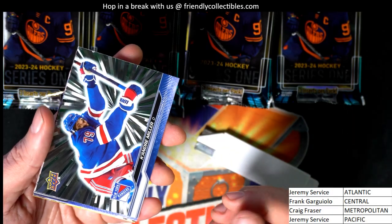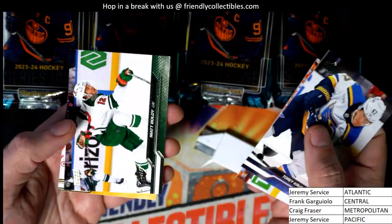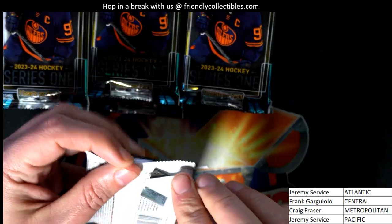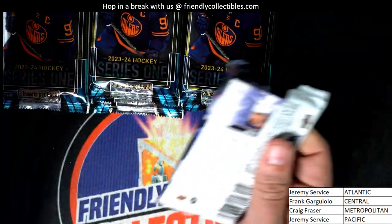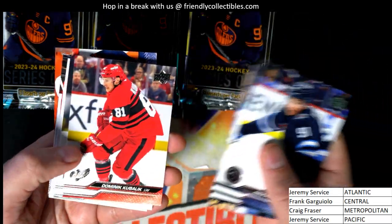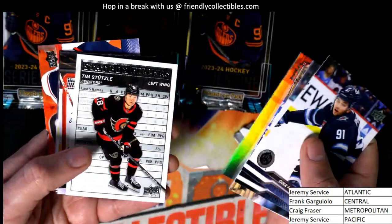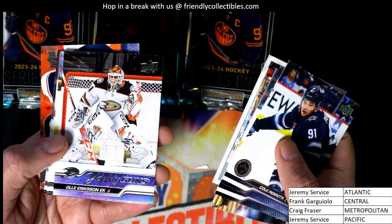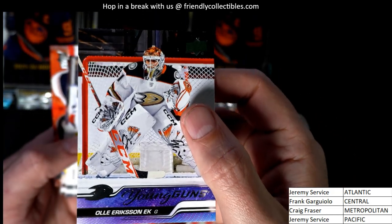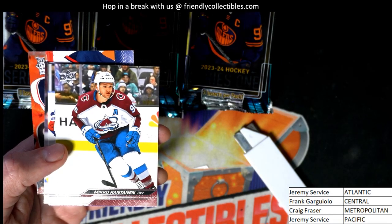There is a Rangers silver burst — boom! Matt Boldy is going to get a nice special edition. Our second Young Guns — very, very nice. And the goalie for the Anaheim Ducks.